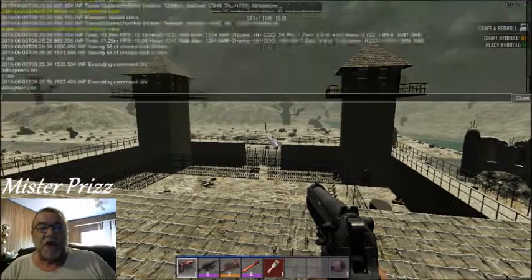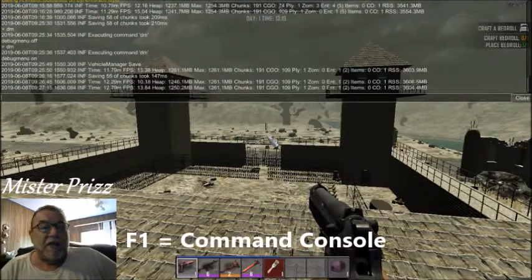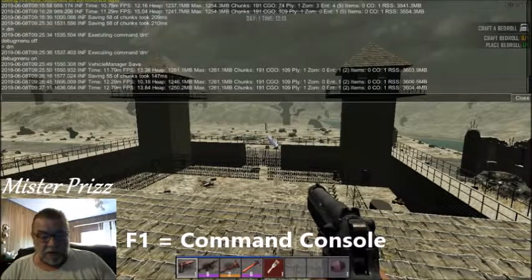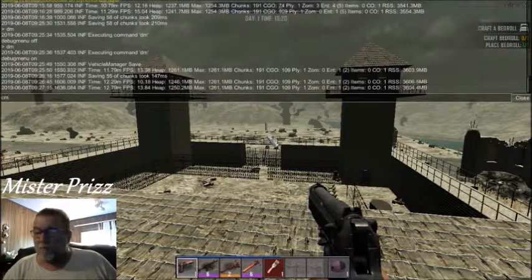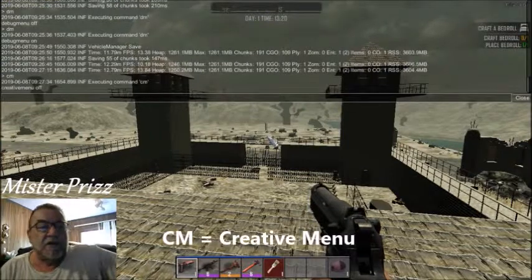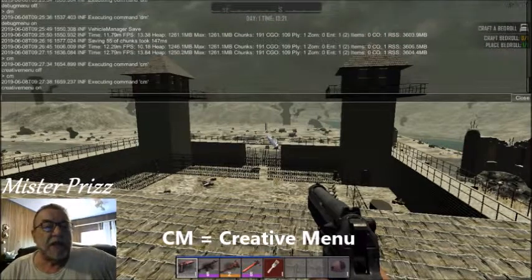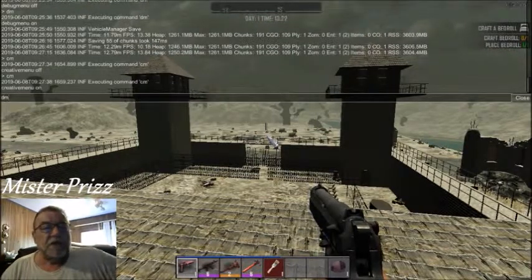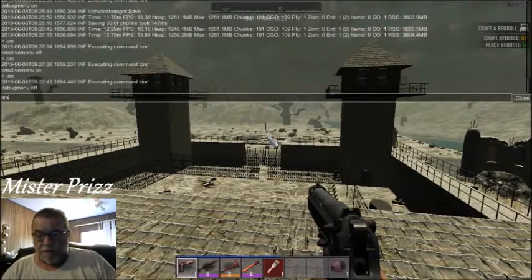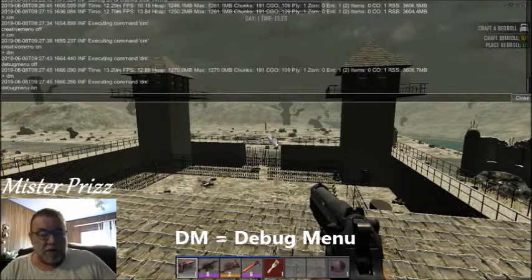Once you're in the game, press your F1 key — that's going to bring up the control console or command console. You're going to type CM. That will give you the creative menu. It is now on. Creative menu's on, and you want your debug menu to be on too. So you're going to type DM for that, and you get the debug menu on.